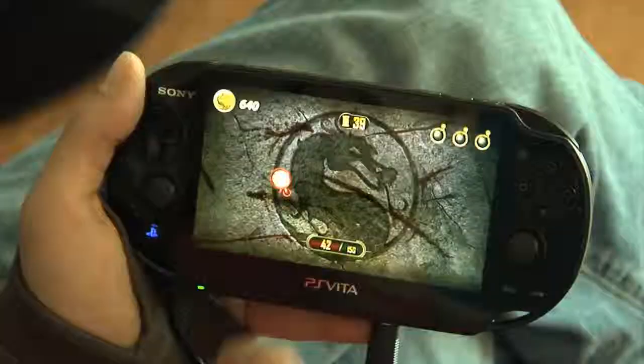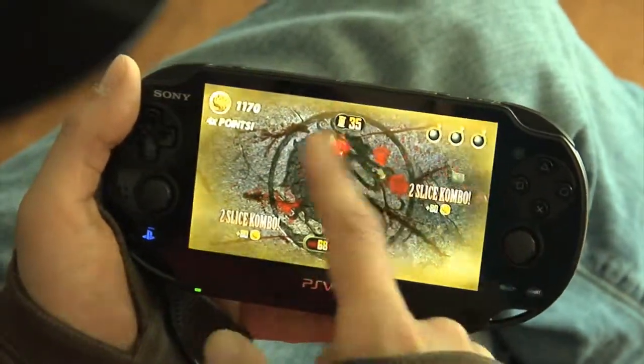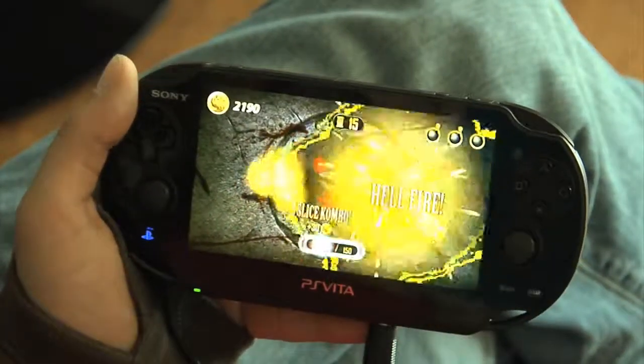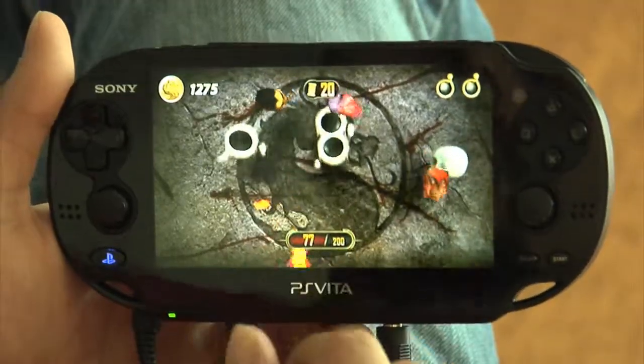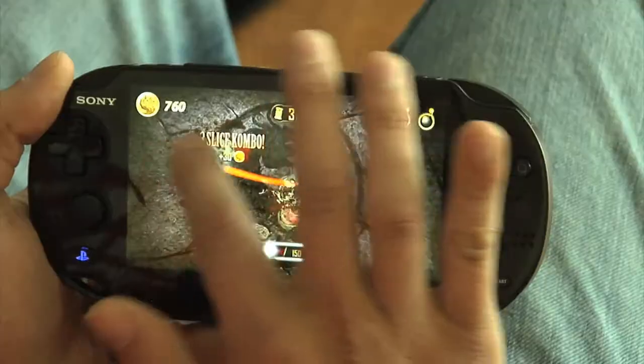When you see the two-time multiplier and Scorpion's Hellfire, be sure to hit the two-time multiplier first before Hellfire. It will give you the maximum bonus that you can get. If you listen for sound cues, you'll hear the bomb whistle coming before it actually is on screen, so you'll have time to prepare for it.